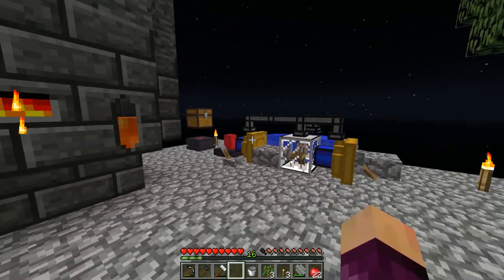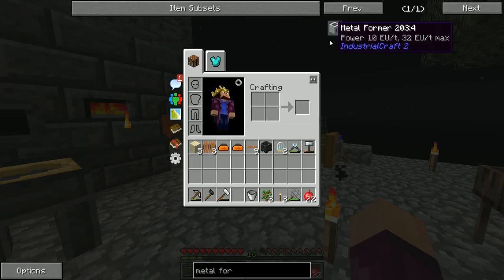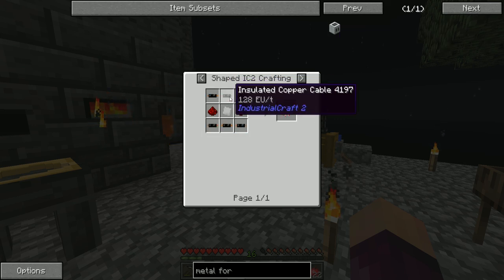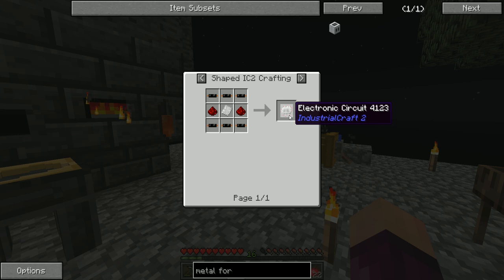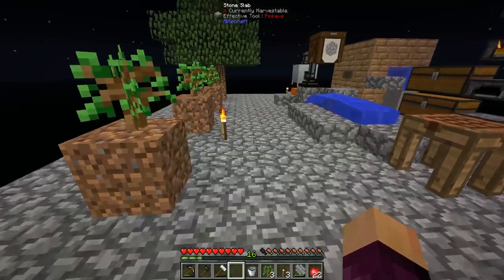Hello everybody and welcome back to Gaming on Caffeine. My name is Isaac and we are back for episode 4 of Feed the Beast Infinity Evolved Skyblock. Last episode we were working on getting the Metalformer from Industrial Craft 2 and we got most of the components, but we were missing the rubber required to make the electronic circuit. We did a bunch of dirt sifting and since the end of last episode I haven't done any more dirt sifting, but I have done a bunch of other stuff.